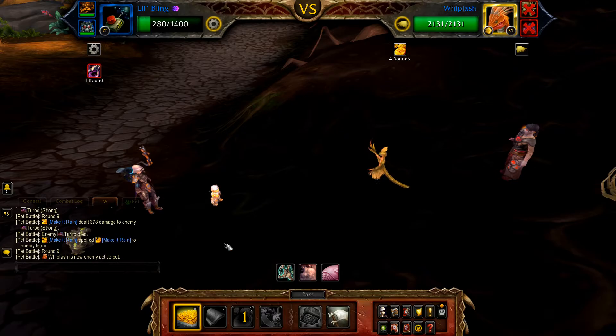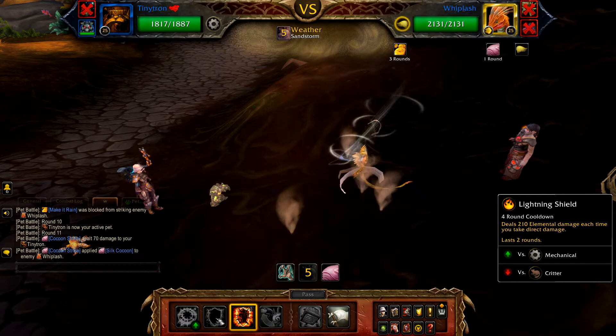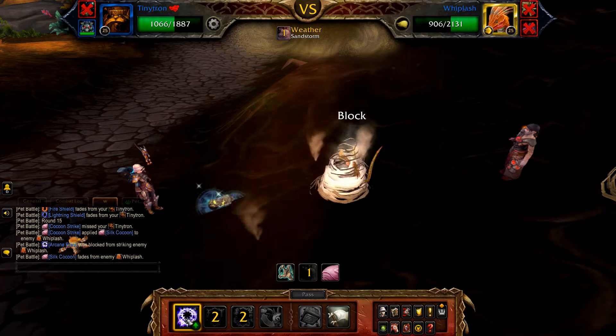Once Turbo is defeated, Whiplash enters. If your Lil' Bling is the active pet, cast anything — Whiplash will defeat you. Once defeated, bring in Tiny Tron if not in already. Cast Fire Shield, followed by Lightning Shield, and now simply spam Arcane Blast until the fight is done. If you're unlucky with some bad RNG, use your final pet to clean up.